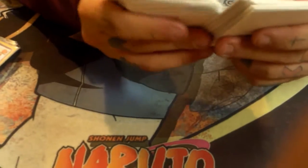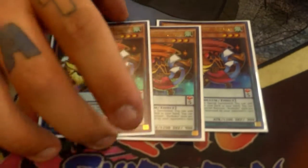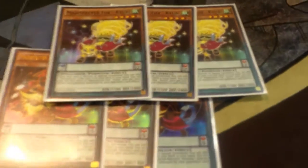Alright, so for the monsters, for the Magic Spectre engine, I play three Raccoons. Raccoon is really good — it searches any Magic Spectre monsters including itself, which is really good. It can search itself. It's pretty much Stratos. And then three Fox — the trap, right?